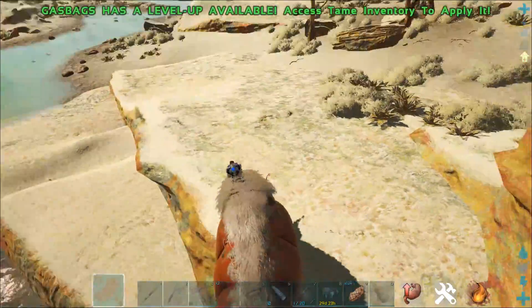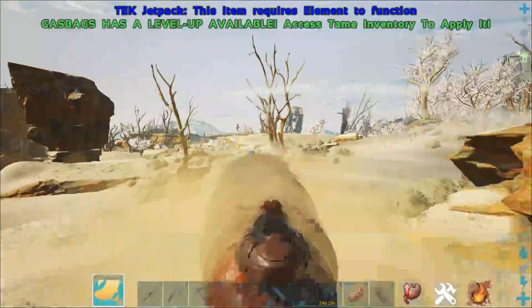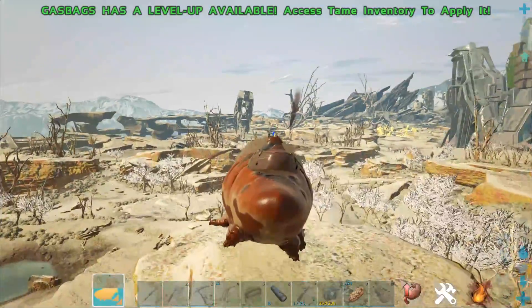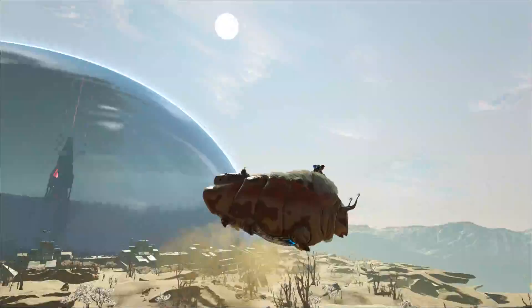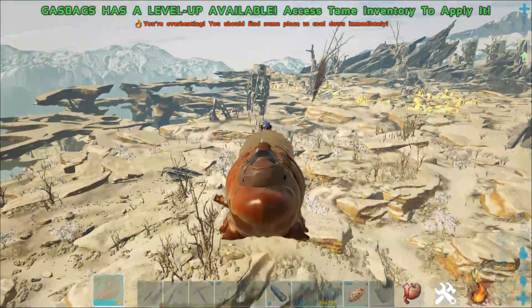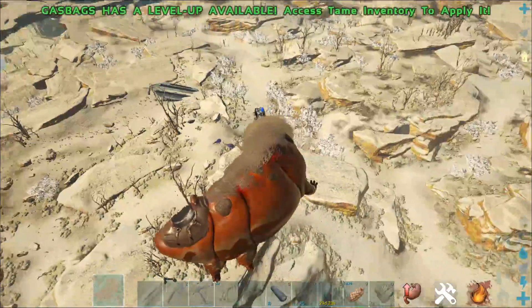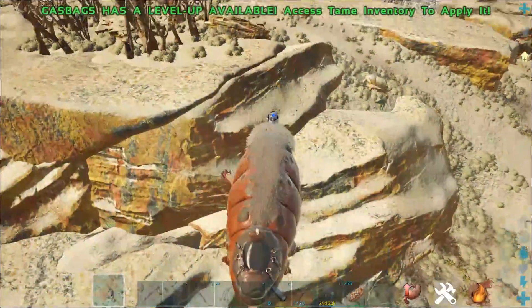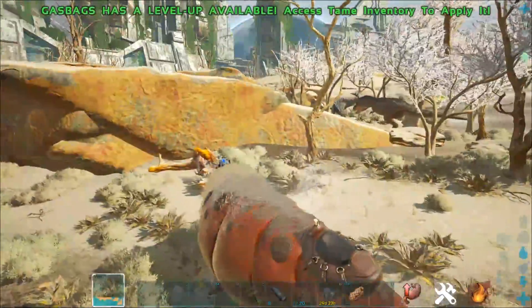The upside is that the gas bag no longer takes fall damage in my testing, but I do have creative mode turned on for my player. I don't know if that would affect the gas bag or not — I assume not, because I was able to get hit by scorpions a little later on in this video. But in the beginning of Extinction, the gas bag was able to take full fall damage, so no matter what you did, you had to hop off your mount before landing, or you would basically just lose your gas bag.